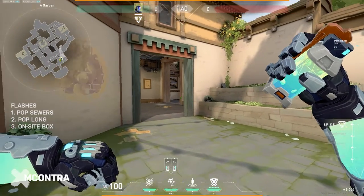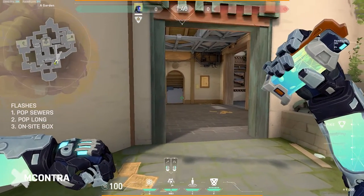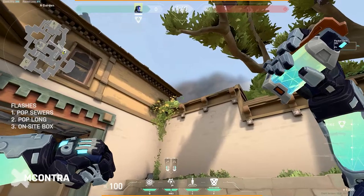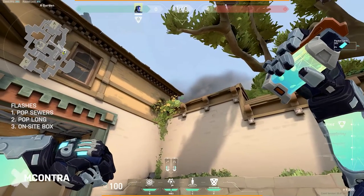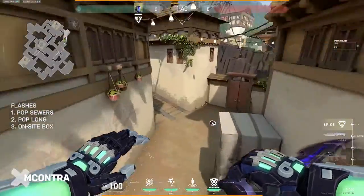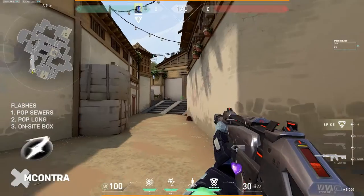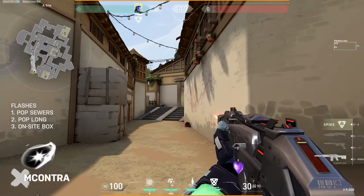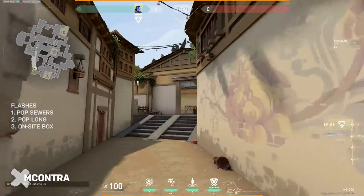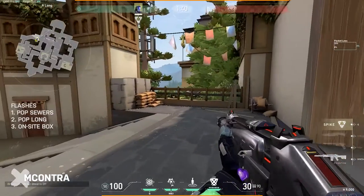Flash number two is a supportive flash for early game aggression — say you have a Reyna or Jett who wants to push this lane fast. Line up on this line and angle it through this little hole. It pops right at the top of this little roof, so anyone holding that angle with an OP gets flashed off it, giving your duelist space to push this lane.